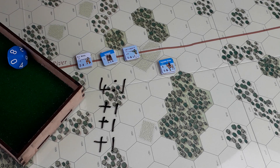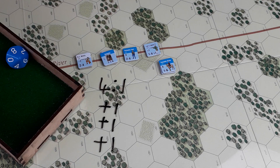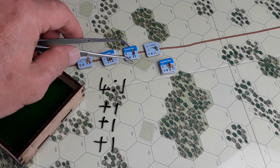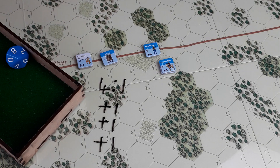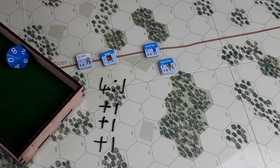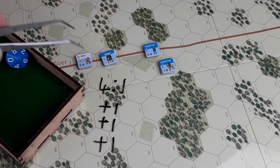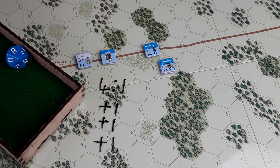A bit one-sided, but there we go. Sometimes if you're lucky with the die throw they can withdraw. That's the end of the combat. The lead unit has to move in, and I can move in any others involved in the combat. I'll move those in — actually, I'll leave those there. So that is the end of combat and the end of the turn.